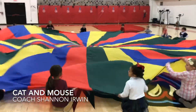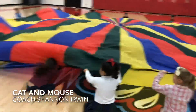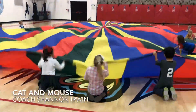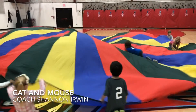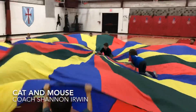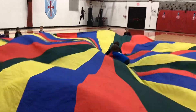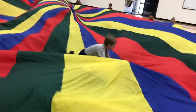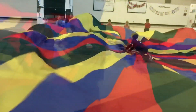This is our parachute game called Cat and Mouse. In this game we have cats who are crawling around on the top of the parachute — those are our attackers. And then underneath the parachute we have our mice. I typically choose one color at a time, that way we have lots of mice hiding underneath the parachute. The rest of the students are shaking the parachute up and down trying to disguise where the mice are hiding, and the cats are trying to get them.